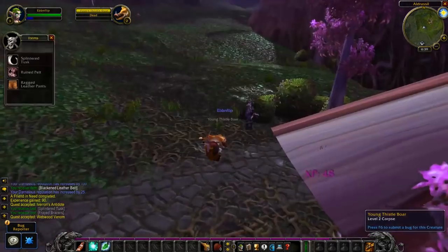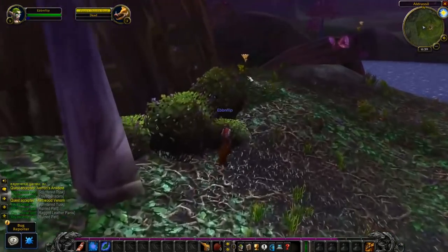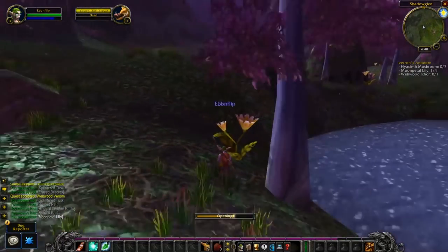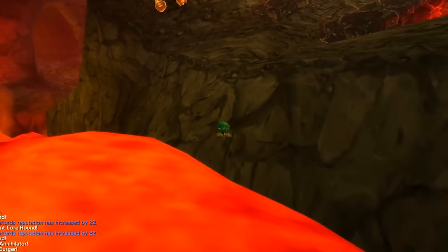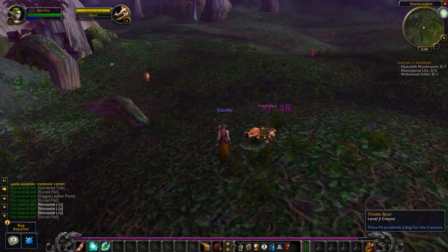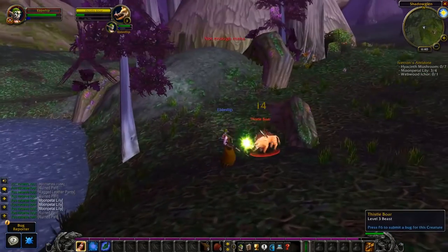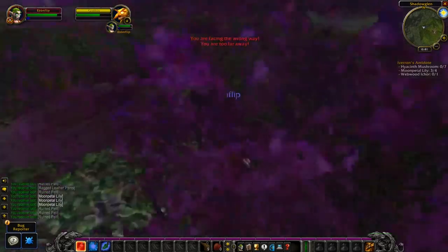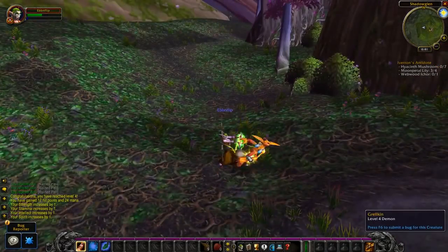If you fall into the lava, just keep jumping. Call out for summons in Discord. If you're in combat, don't panic — try to get out. There are many places you can escape the lava. If you're stuck and know you're going to die, make sure you die in line of sight of your healers so they can rez. Don't get too upset — a lot of people fall into the lava, especially if your group is not handling Surgers well and you're on a bridge or similar. Just keep jumping, and if you're going to die, die in line of sight.